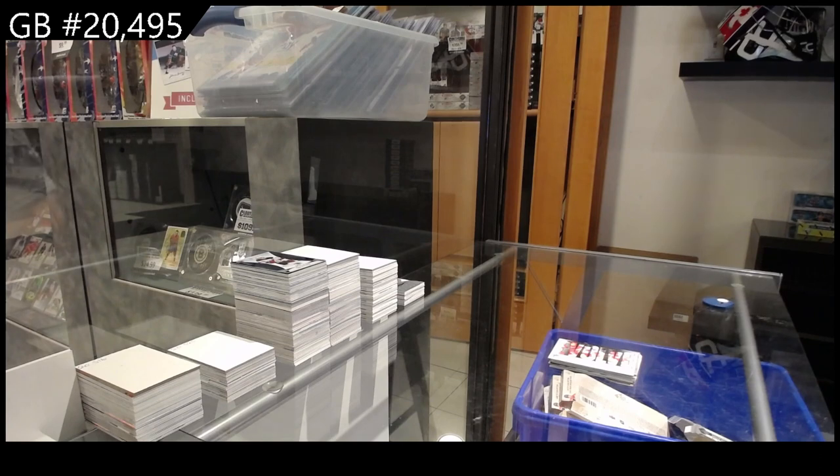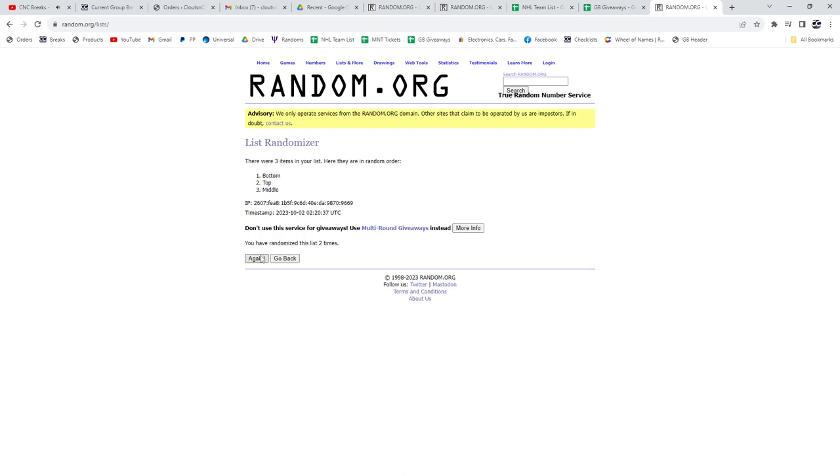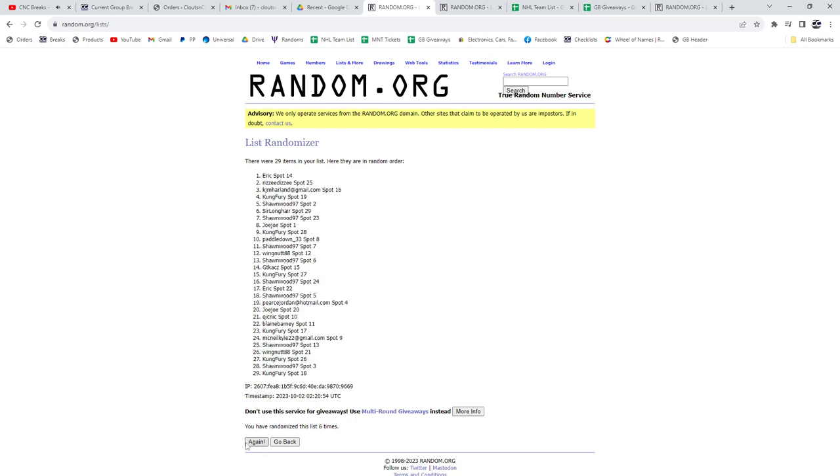Evolve — Chris Chelios, Montreal, Chicago, Detroit. And Evolve — Nicholas Lidstrom for the Red Wings. Now I gotta do the random — let's see if the random site actually works. Nope, the other random site does not work. Give me one second, sometimes it takes a little while. Okay, three times on the Evolves — bottom picks: Rangers, Blues, Sharks, Blues, Rangers, Detroit. The top five people will get the bonus packs — Sean, Kung, McNeil, Paddle, and Sean. Congrats!